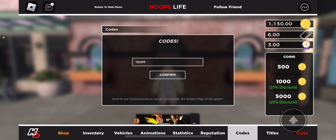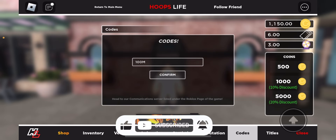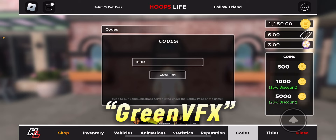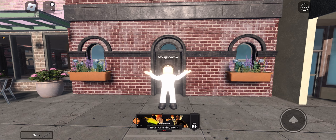Now you guys can go ahead and buy the green effects from the crates, clothes, haircuts, and all that. I made a video on green effects yesterday — make sure you check that out. The last and final code is ironically 'green vfx'. Type that in and click confirm — it's going to give you 250 coins. Boom, 1,400 coins doing absolutely nothing.